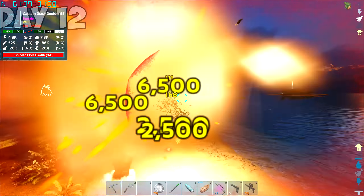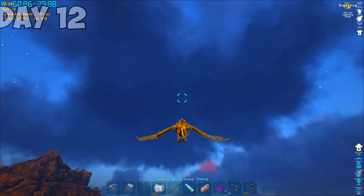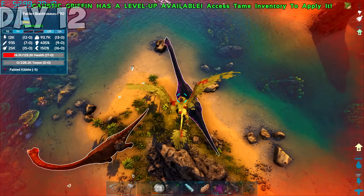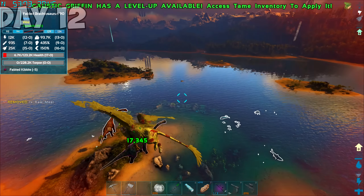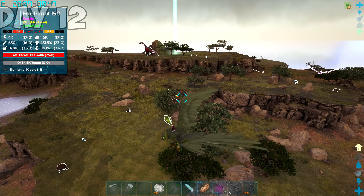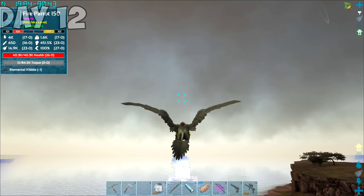At the start of day 12, we decided to play a little prank on Captain Blackboulder and gave him a little tap with the new griffon. He did not appreciate it, and almost blew us up. So I did the very responsible thing and swooped on some fabled dinos. Not only did I need their hide and blood eventually, they have a small chance of dropping some decent loot. But I didn't have any luck today. I eventually found myself on the opposite end of the island and found this 150 fire parrot — it was too good not to tame.